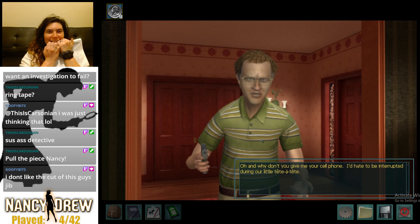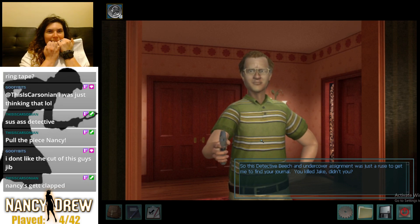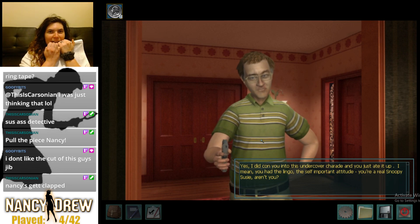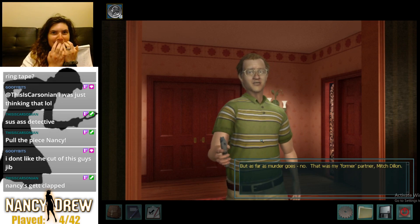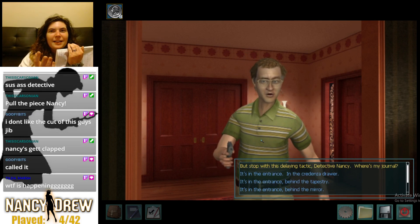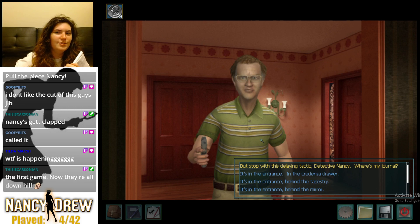'So this Detective Veach undercover assignment was just a ruse to get me to find your journal. You killed Jake, didn't you?' 'Yes, I did con you into this undercover charade and you just ate it up. You had the lingo, the self-important attitude — you're a real Snoopy Susie. But as far as murder goes, no — that was my former partner Mitch Dillon.' I really didn't think I was gonna be right. There was no part of me at any point that genuinely believed he did it. Which I guess he didn't — some random partner who's not even here did it?